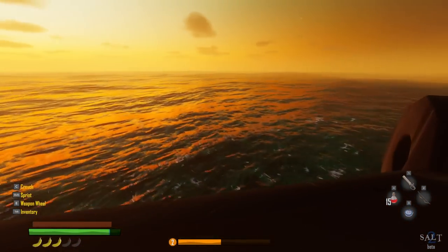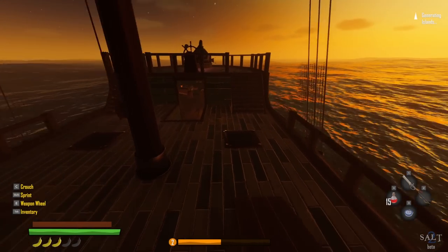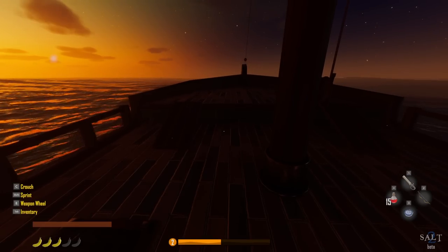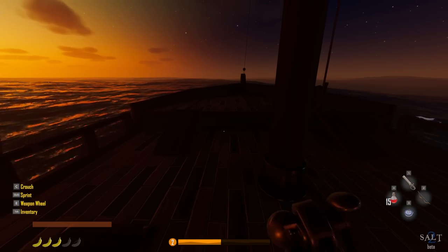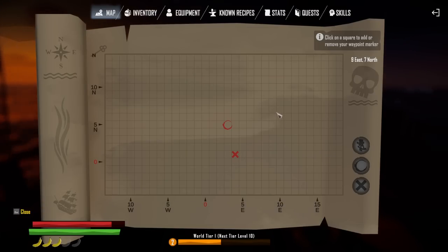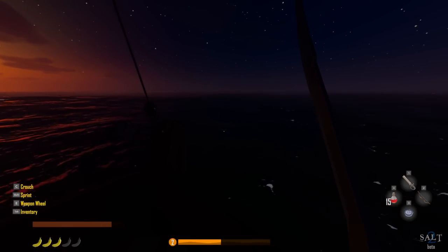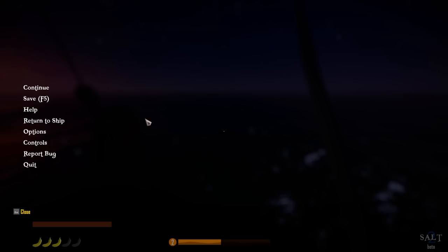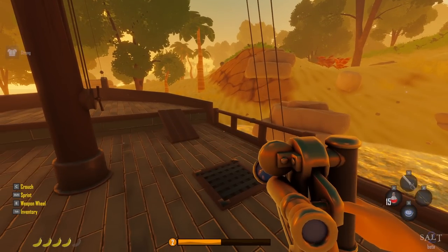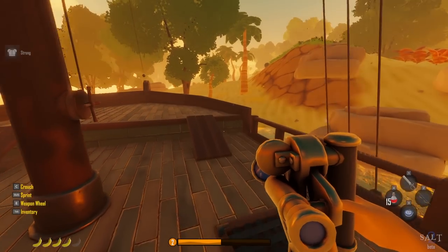Now sailing out. I don't see any islands yet. Using the cartographer station — hold E — it shows us the map. We're heading north. I'm not sure if I'm supposed to be heading somewhere specific or just sailing randomly. That looks like it might be an island over there. Yes — I arrived at a random island, slept through the night, ate breakfast, and now we're here. Let's go check it out.